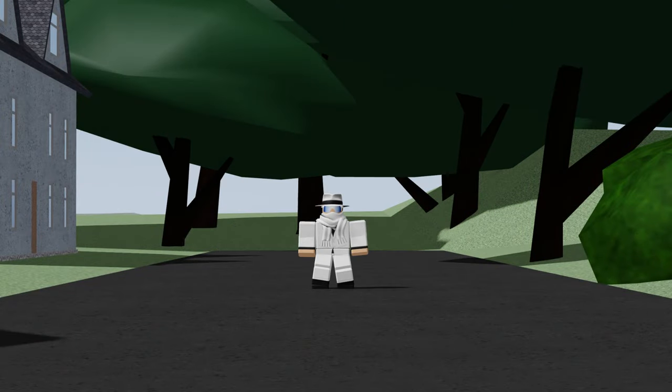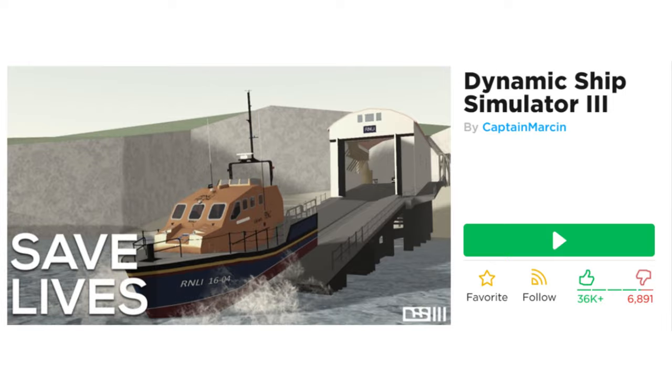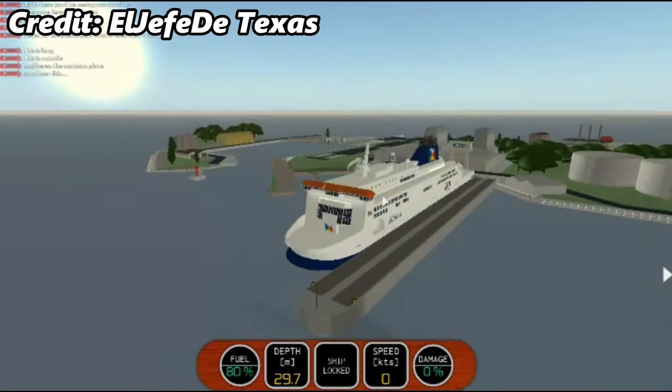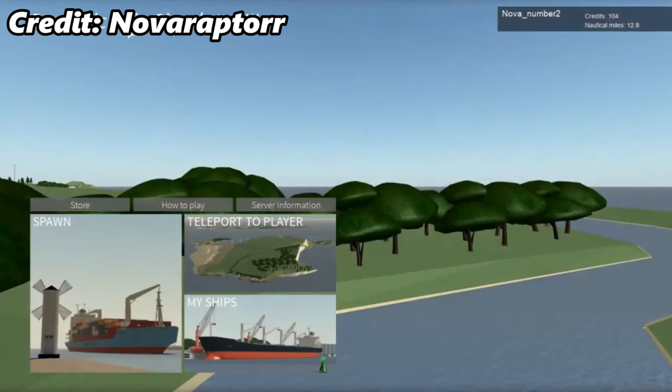April 9th was perhaps the most important day in DSS 3's history. On April 9th, DSS 3 was officially released and could now be played for free. The release of DSS 3 also brought a new island, Hobble Line, along with the European-class ferry and a new menu.